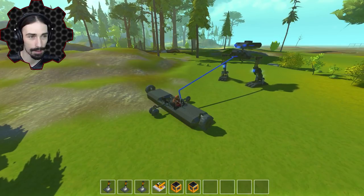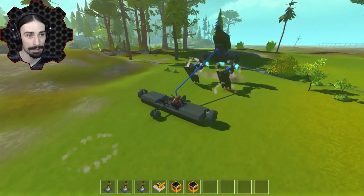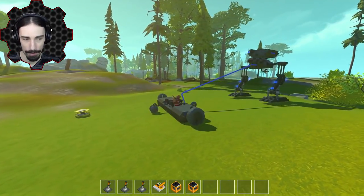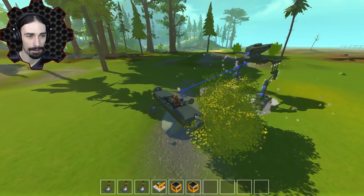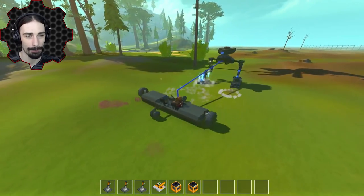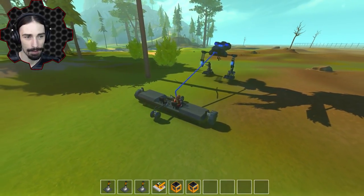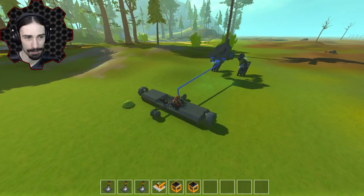Number one just turns it on apparently. Number two is climb mode, we have climb mode, reverse mode, and guns. Climb mode activates thrusters on the feet so it's just that much more grippy for the ground. Then number three is reverse mode — if I do number three, it switches around, so now when I press forward, look at that — pretty awesome!